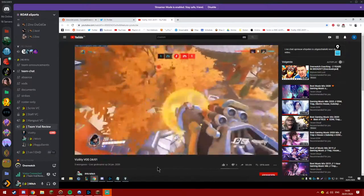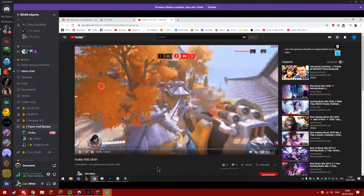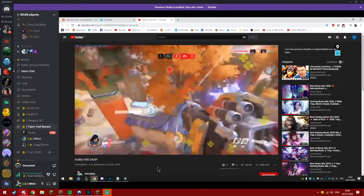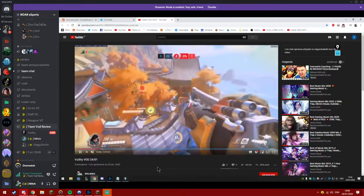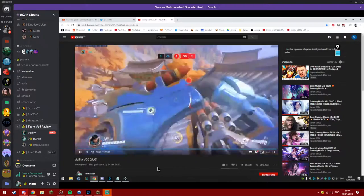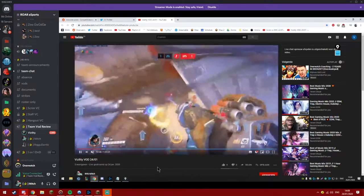I'd probably say it depends on where your team is running - they have a Tracer. Probably try to mirror the double sniper or try to dive them somehow. Personally, I really like double sniper here because it's very open, very wide - you can get good flanks and good shots. Most of the map is just hard because you're playing against the Widow.